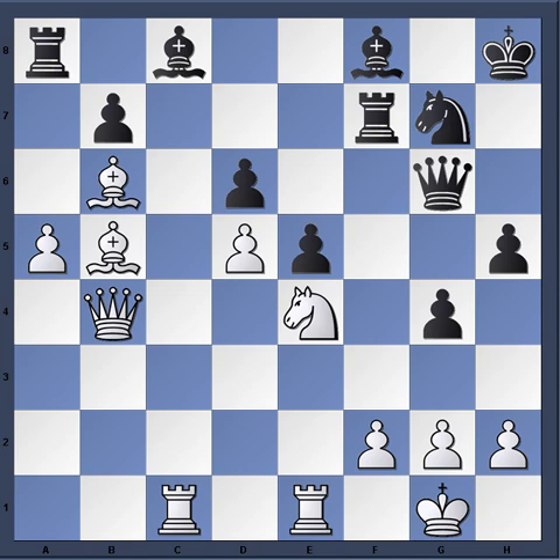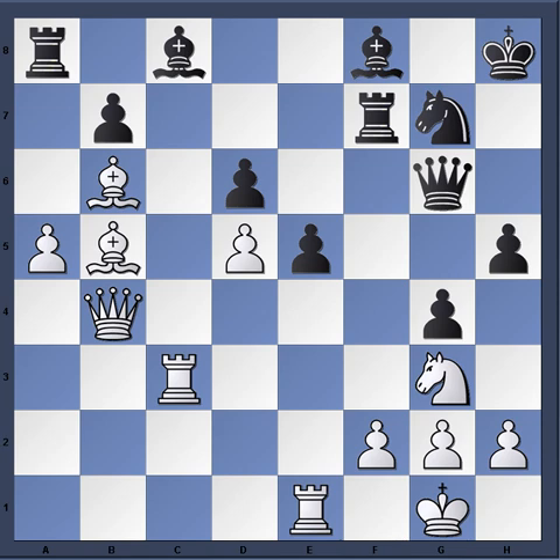Bishop f5 is played — Kamsky has to continue along with his plan. Knight g3, bishop goes back, rook c3. This is a bad sign. If you're a King's Indian player, you know what it's like when you're in trouble, and this is one of those positions — there's no meaningful play on the king side, meanwhile white is just flooding the queen side with no type of pressure on the black position.